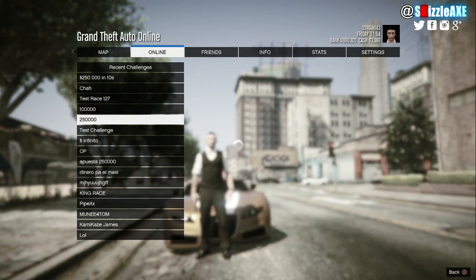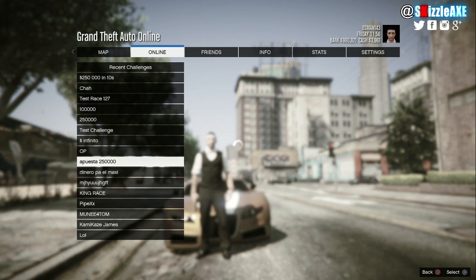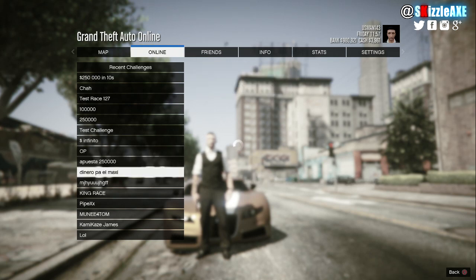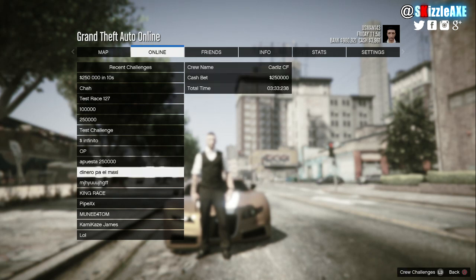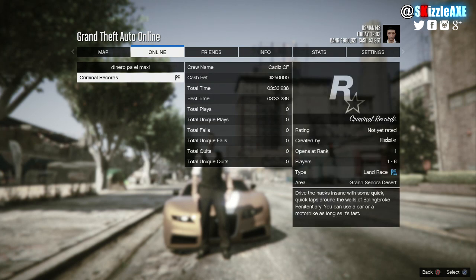So you wanna press Start, go to Online, click on Playlist, then head down to Challenges and find a challenge which allows you to bet two hundred and fifty thousand dollars. You need to have at least two hundred and fifty thousand dollars in GTA Online, otherwise it won't work.